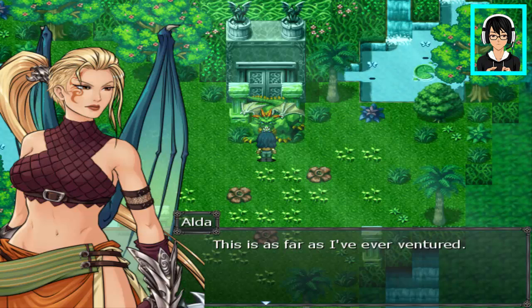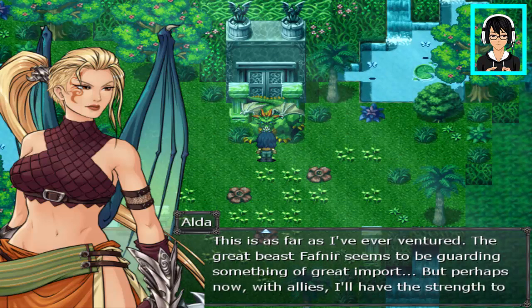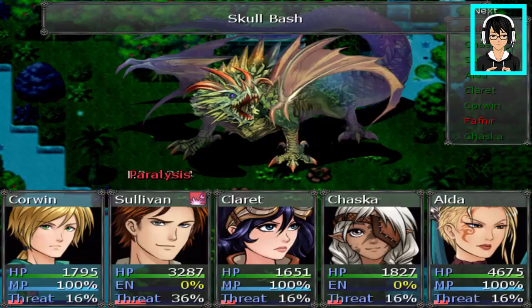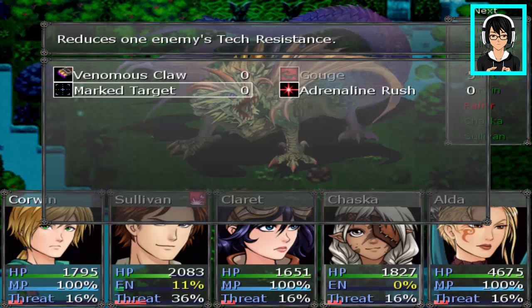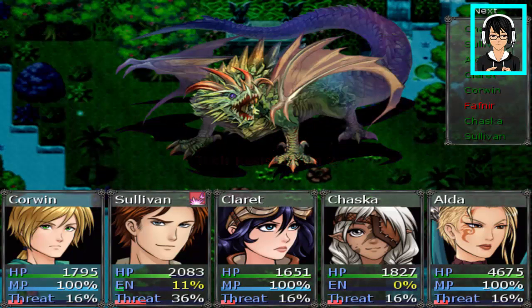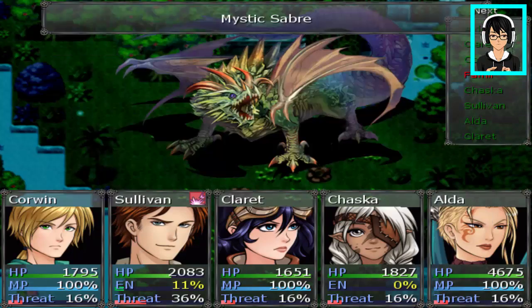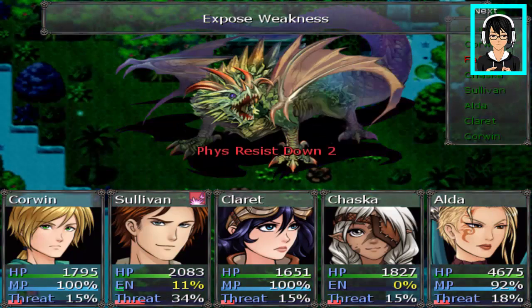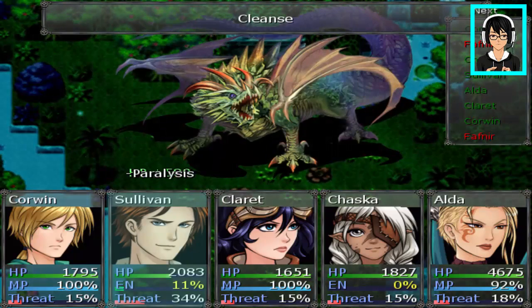This is as far as I've ever ventured. The great beast Fafnir seems to be guarding something of great import, but perhaps now with allies I'll have the strength to slay him. Right from the start — paralyzed. Great, our main tank is already paralyzed. Just great. Let's do this because why not? Solven is great — reduce magic resist. Boom! Claret, you can expose weakness first, let's debuff the heck out of him. But I need to use cleanse on Soli. There we go.